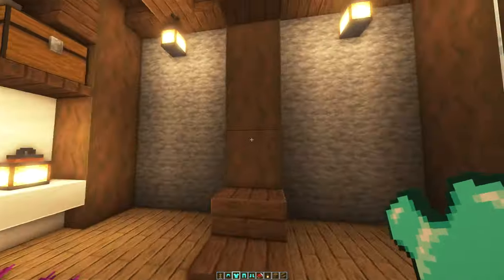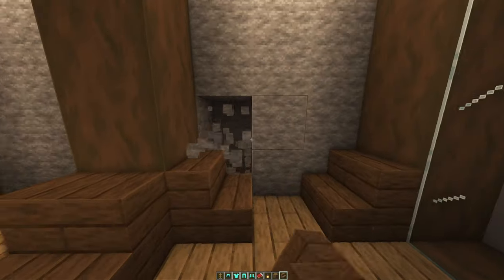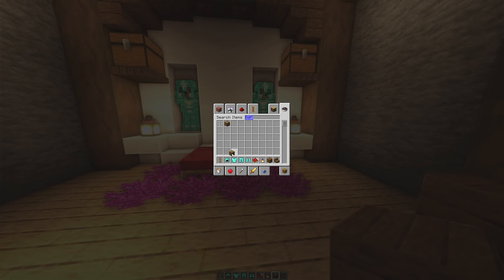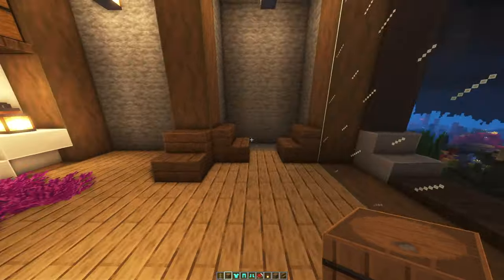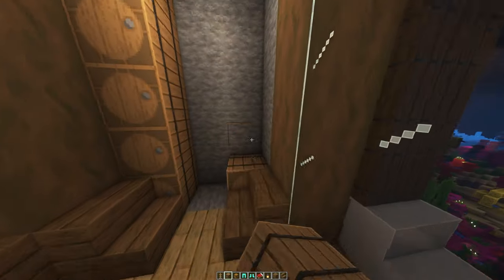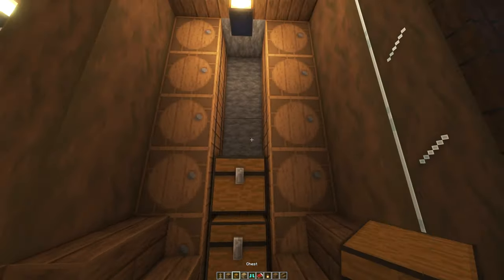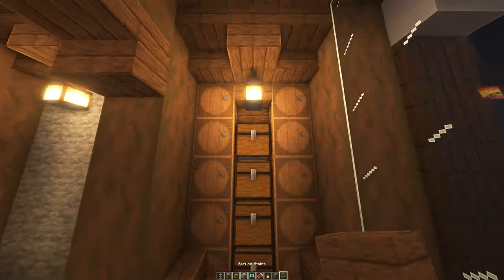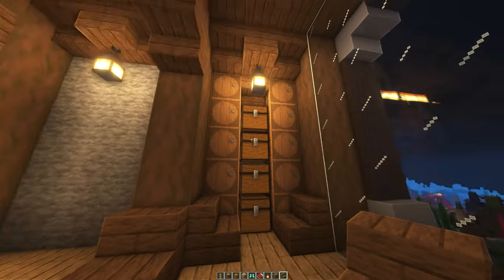Let's start on our storage area. Place another stair just like so, and remove all of these blocks. We're going to place chests and barrels — put a barrel underneath for extra storage, then place chests above. Replace the stone behind with stripped spruce. It's a pretty simple design and a solid amount of storage for a starter base.